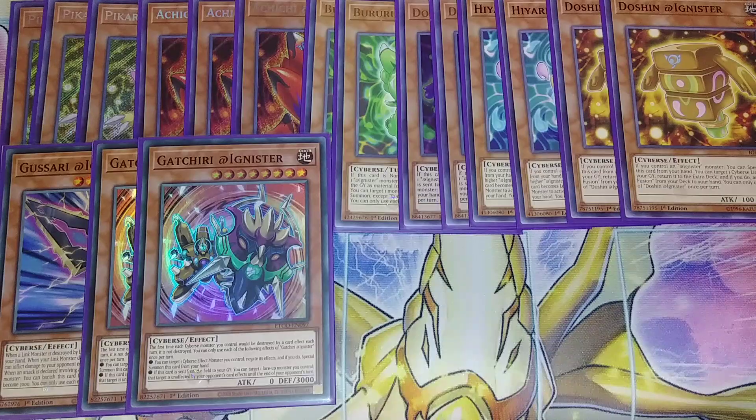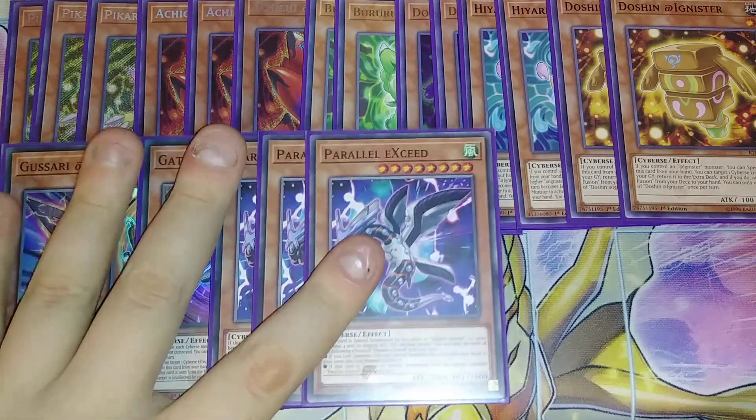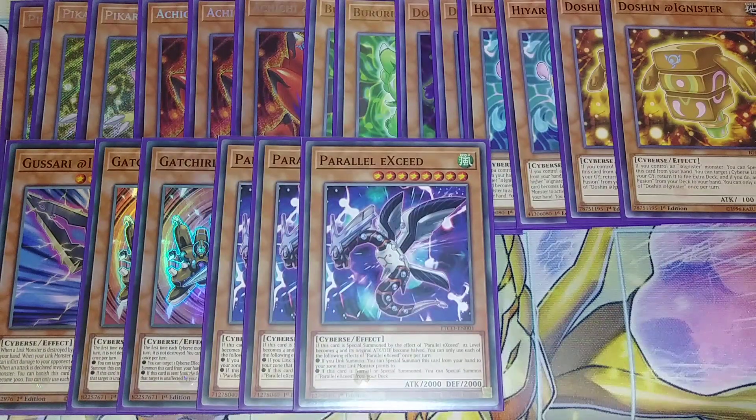I play three copies of Parallel Xyz. Parallel Xyz just helps us go into Link plays like crazy. If this card is special summoned by the effect of a Parallel Xyz, its level becomes four, which helps us go into Xyz plays. It also lets you do the effect that if you Link summon, you can special summon this card to a zone that Link monster points to. And if this card is normal or special summoned, you can special summon a Parallel Xyz from your deck — so if you special summon one, you get the second one and can use it for Xyz or Link plays, which pushes this deck over the top.